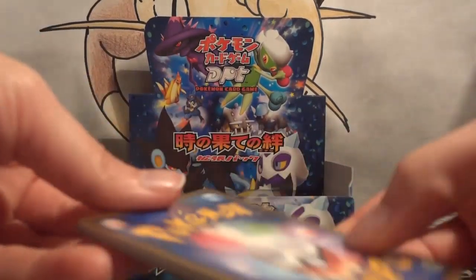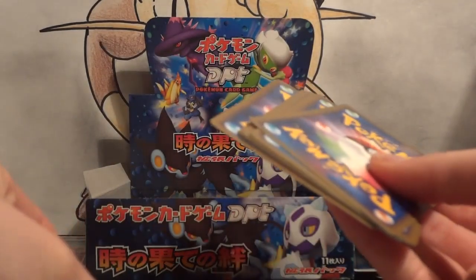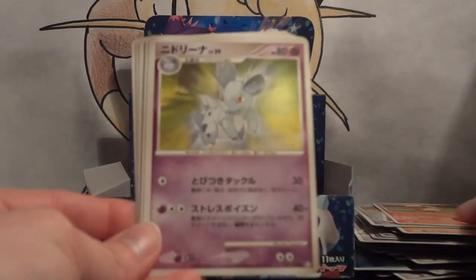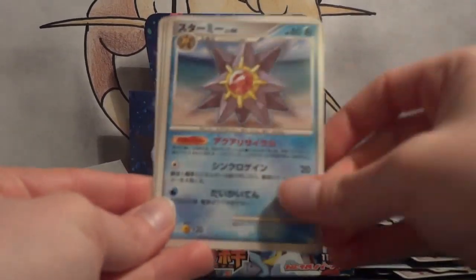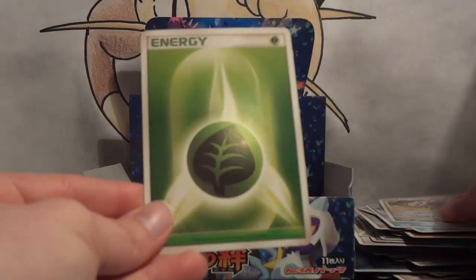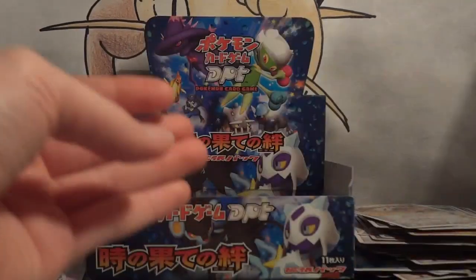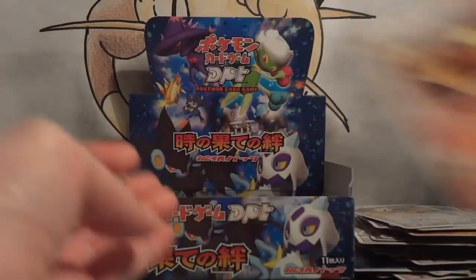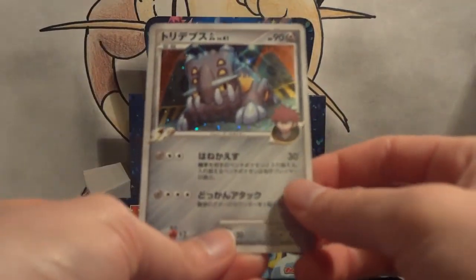We've only got two packs left. I guess if I don't pull a Level X it will be alright — two Rotoms, two Pikachus, tons of holos, tons of rares — but it still would really be cool. Koffing, Growlithe, Nidorina, Shellos the blue one, Upper Energy, Starmie, Leron, and Grass. My first rare is another Leafeon — I think that's the first duplicate Leafeon actually. My second rare is another Flareon, so lovely Eeveelution pack. And my holo is another Bastiodon.